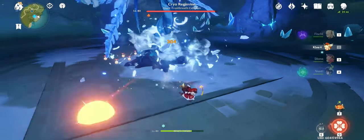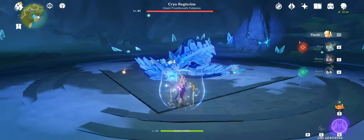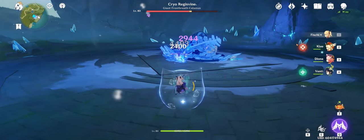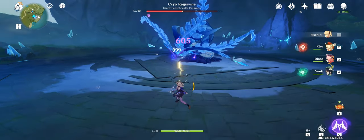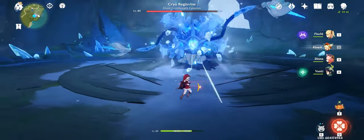I'm just going to break the core right here. One important thing is the Oz proc superconduct, which is an elemental reaction that basically decreases physical resistance. As you can see, the numbers are pretty crazy — 4,000 crits, the occasional 6,000 crits. He's already at less than half HP and the battle has barely begun, so it's kind of hilarious.